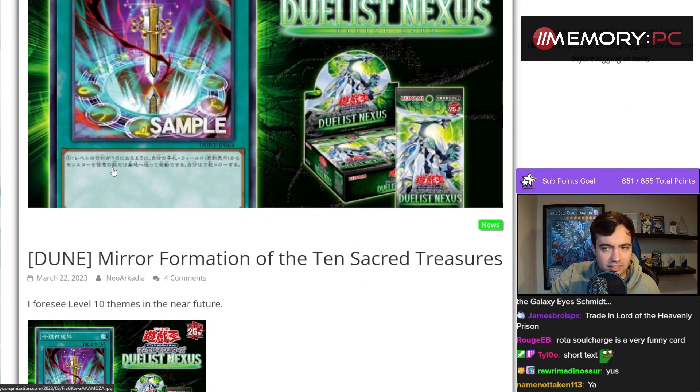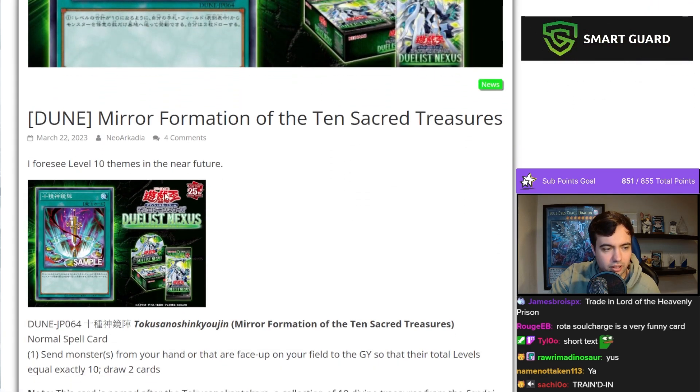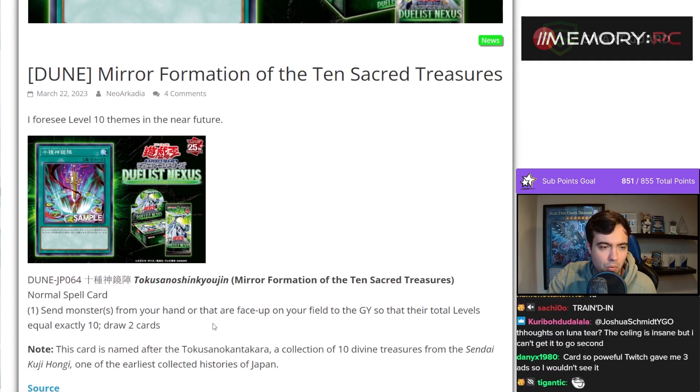Mirror Formation of the 10 Sacred Treasures. Ooh, that sounds like a meaningful card. Send monsters from your hand or that are face up on your field to the graveyard so that their total levels equal exactly 10. Draw two cards.